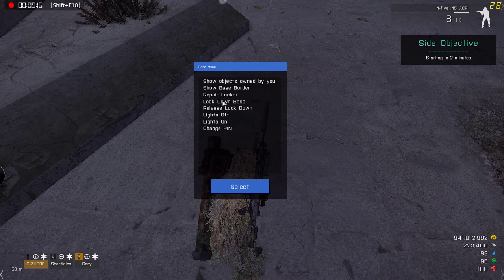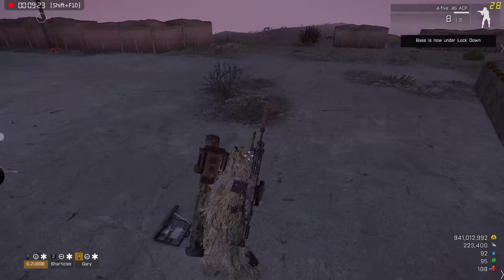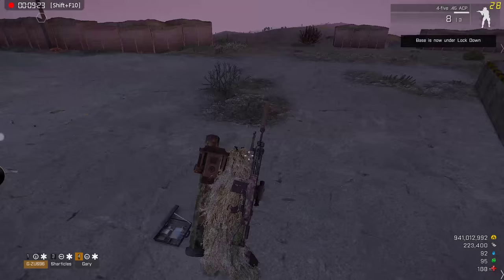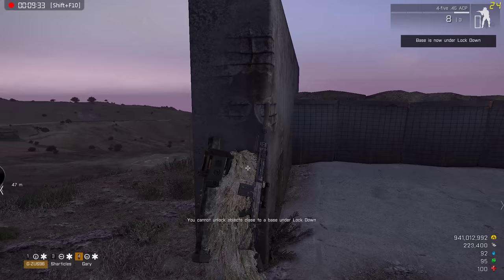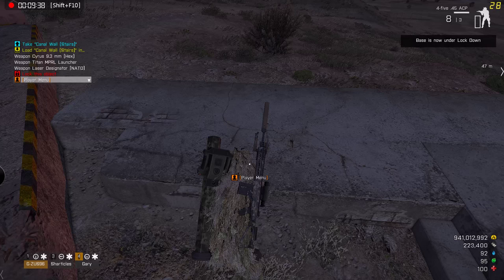To secure your base, highlight 'Lockdown Base' and click Select — the base is now under lockdown. While under lockdown, you cannot unlock or lock individual objects. So during building, you need to release the lockdown in order to do any building work.